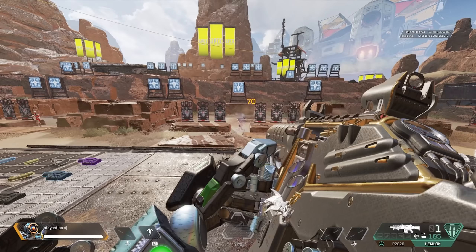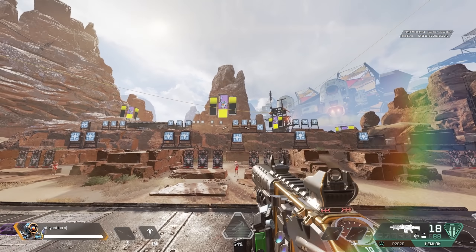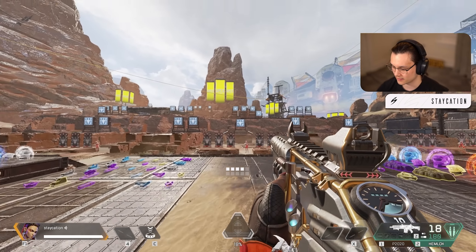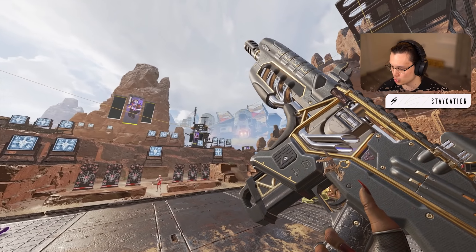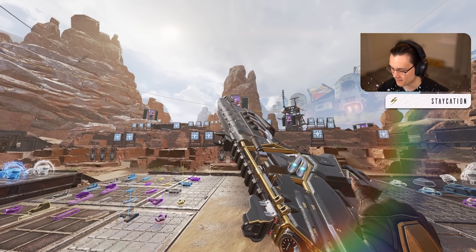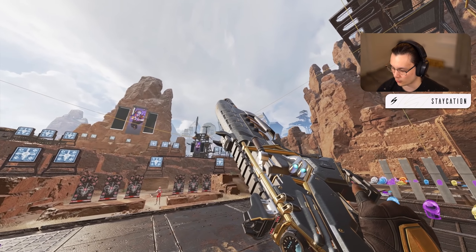It's actually interesting — in the firing range you can normally shoot the dummies to level up the gun all the way, but I don't know if it's a bug, it doesn't work anymore. So we actually have to kill real enemies to see what its final form is. Let me know what you guys think of this Hemlock skin down in the comments — where would you rate it amongst the other level 100 battle pass skins we've gotten in the past? Enjoy the video, leave a like, and subscribe if you want to see more.